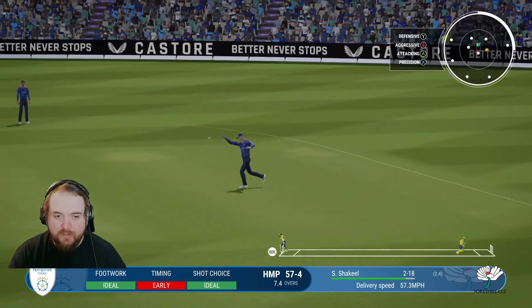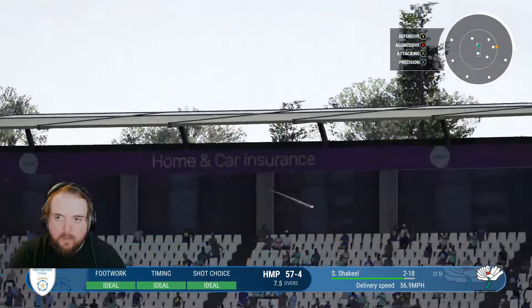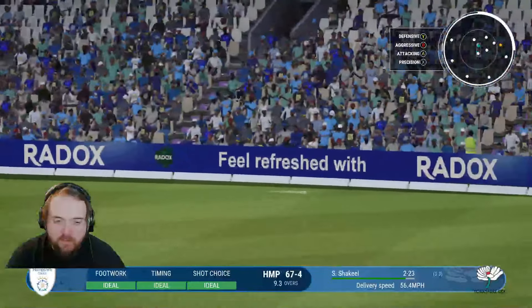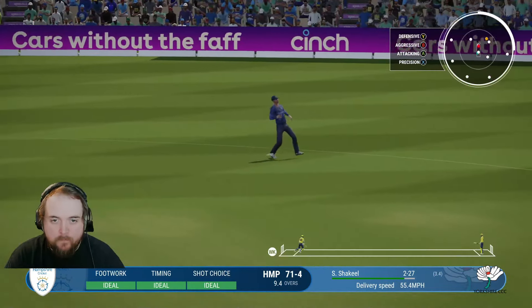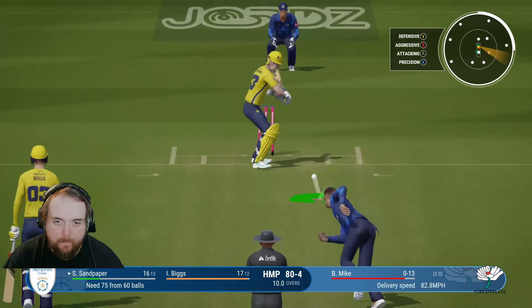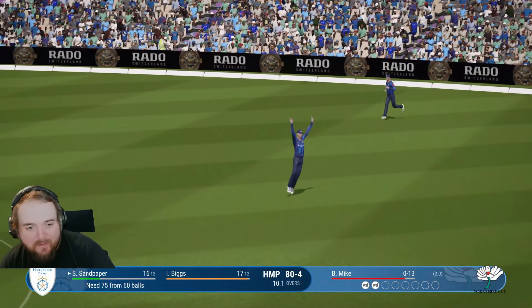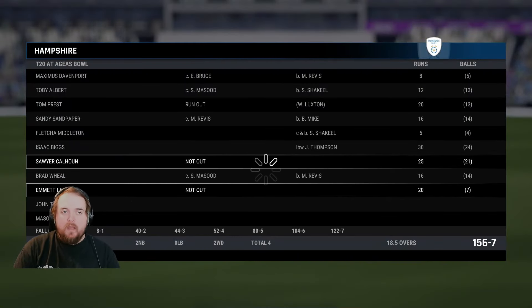Sandy looks to go over the top of cover but doesn't time it. Over point we go for four - we're going for six if I had any stamina, I don't know where that's gone. Again we go over the top, just got enough on it to go for four. Well played. Cut - we'll take the misfield, get through for one. Sandy tries to go over the top, I don't think he's got enough on this. He didn't have any stamina coming into the innings, I don't know what happened there. That running I was doing chasing after the ball. He goes for 16 but Hampshire get over the line to win by three wickets.